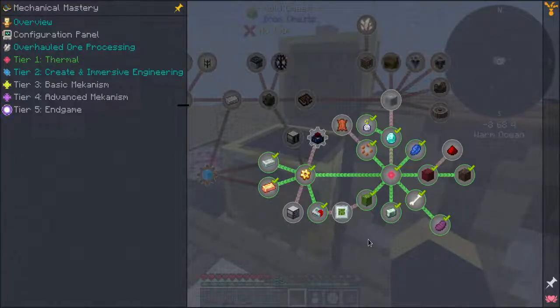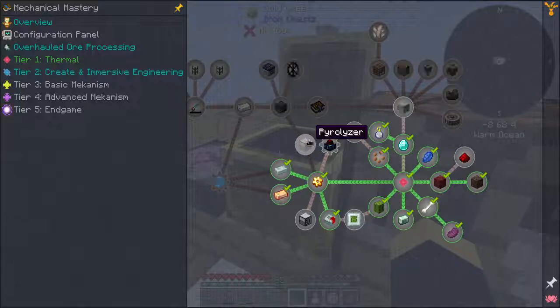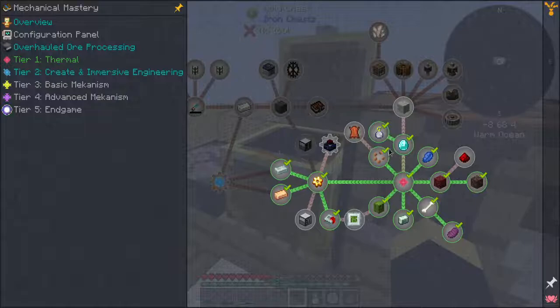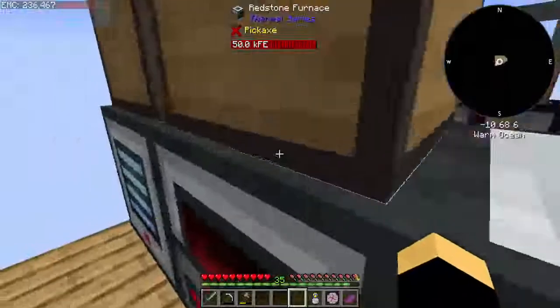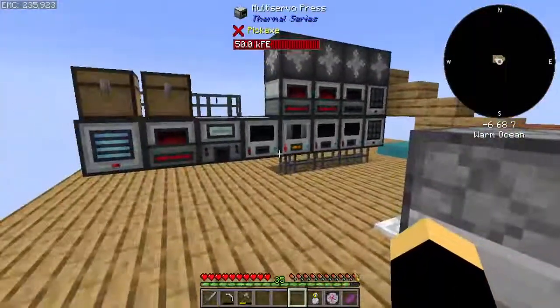We can probably either go up into Create — which we're going to need a lot of space for Create — or out into this other thermal stuff. Considering how things loop back around, that doesn't look mandatory, and that doesn't look mandatory either. In fact, this looks like it comes from the stuff that comes from Create, which means we can't make that yet. Which means we should probably definitely do the Create stuff next. Which is going to take up a lot of space, which means I need to build a bigger platform. Maybe it's about time I switch my platform over to Cobblestone.